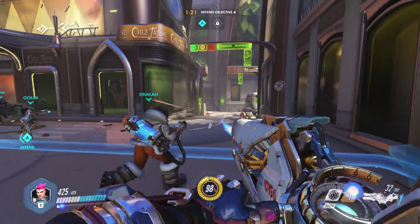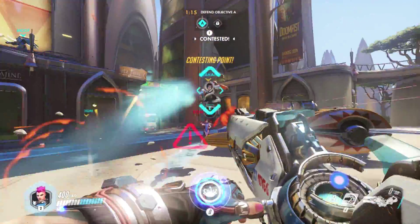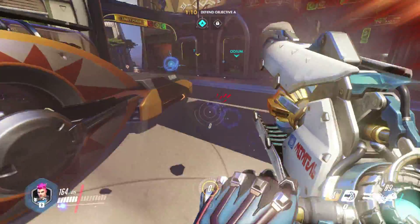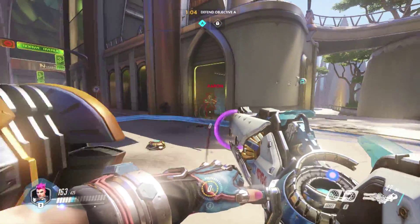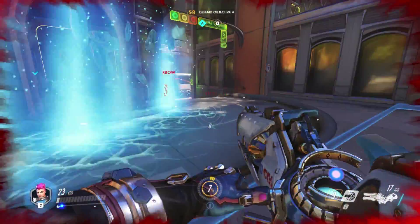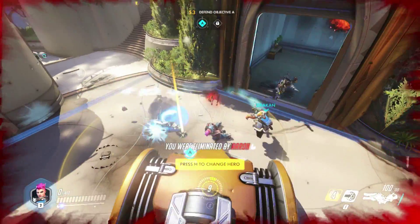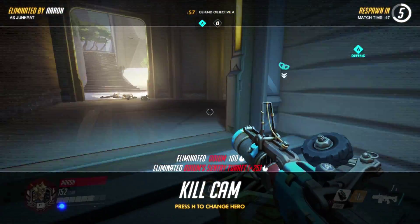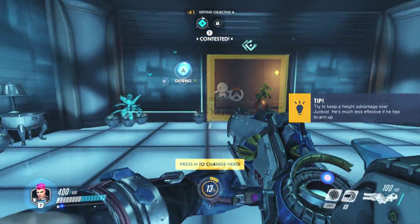When you see Reinhardt coming, the nice thing about him as a character is that he's huge — you can see him very easily. I have no idea what my ult actually does. I gotta throw up some shield. I believe if we hold this point through the timer we just kind of win, especially in a quick match — the whole point is just to hold.